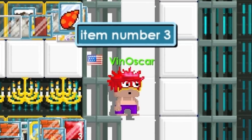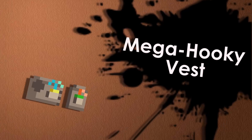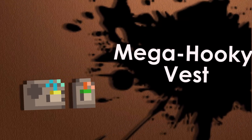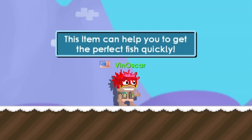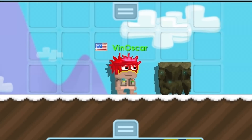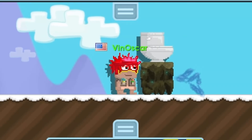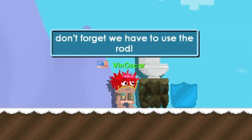Item number three is the Mega Hooky Vest. This item can help you get the perfect fish quickly. Don't forget we have to use the rod as well — let's try it.